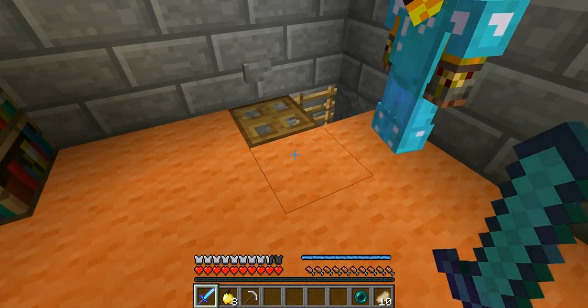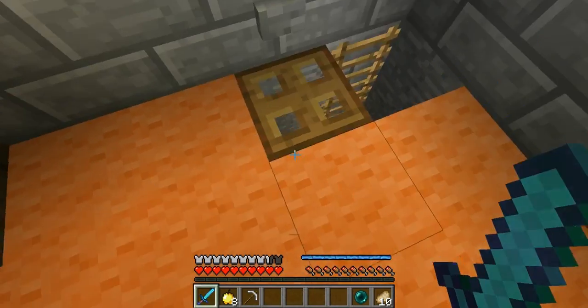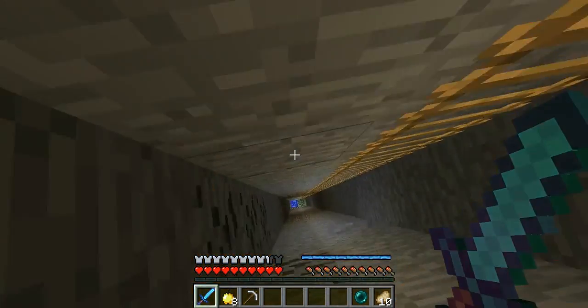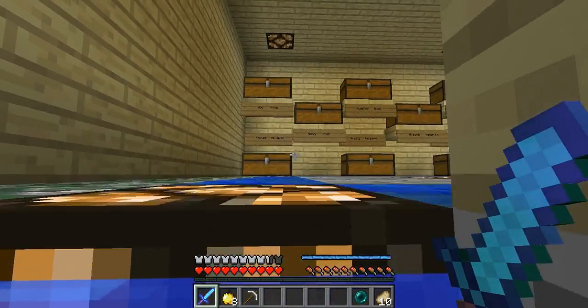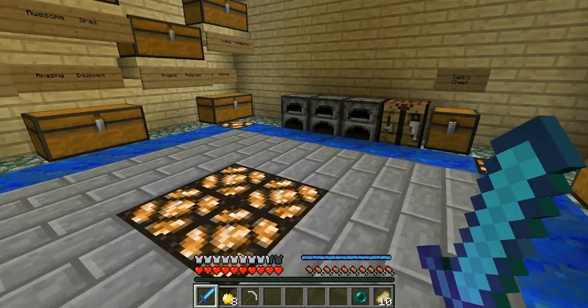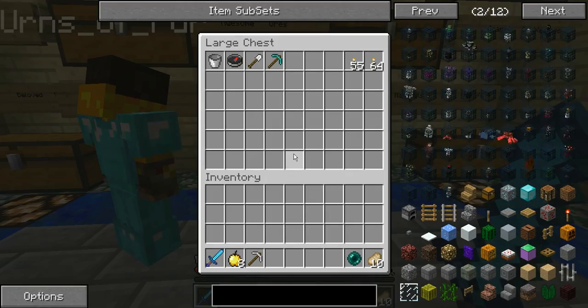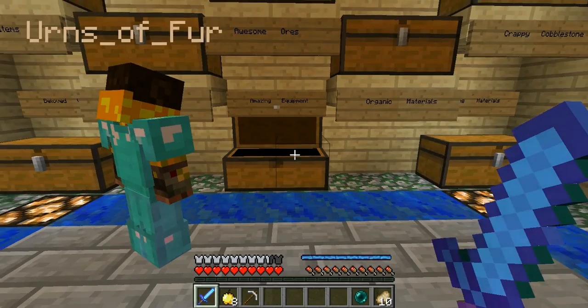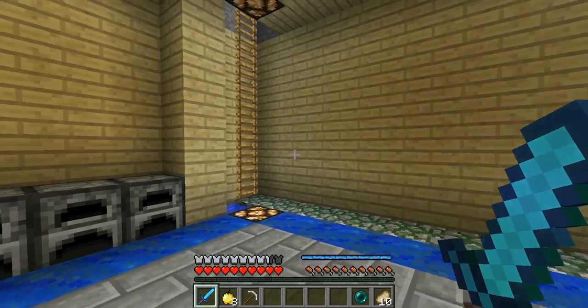Everything's the same down there. We can go down. Everything's the same down here. We still got all our stuff. And as you can see, the damage values changed on the stuff — the diamond pick was hurt pretty bad. But we did organize a bit more afterwards.